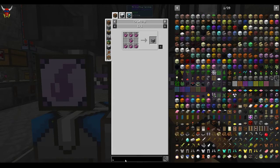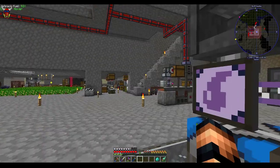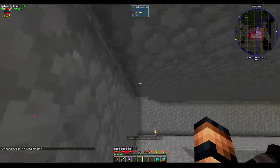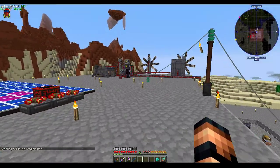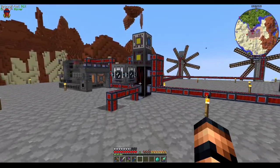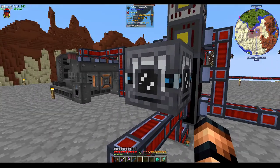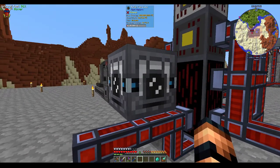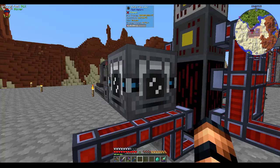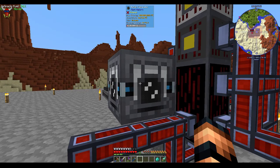I suppose it would help if I could spell the goddamn thing. Let's just go up and take a look at it because I've already got it built. I'll warn you up front right away that it is a huge energy sink. Max energy is 400 million FE.